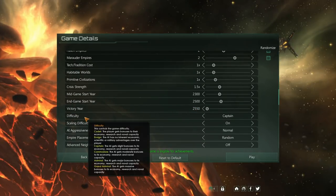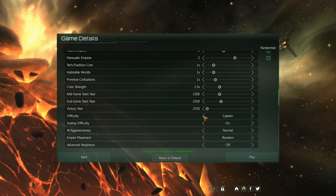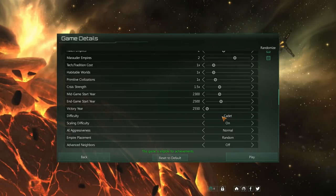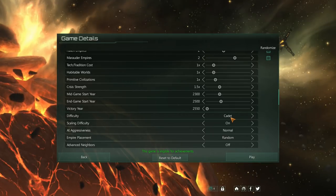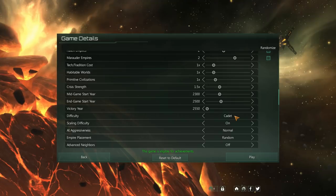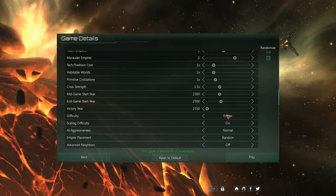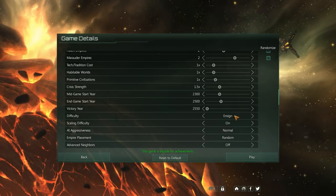For your first game, difficulty is definitely a factor to consider. With Megacorp they introduced a cadet level difficulty which gives the player some bonuses — that's like the easy, story/casual mode on an RPG, where it penalizes the AI and gives the player bonuses. I'm going to recommend your first game not beyond cadet. Actually, I would recommend Ensign, which is where you get no bonuses and the AI gets no bonuses — everyone's on an even keel. That way you learn to understand the base level of things, which makes it easier to grow into higher difficulties.